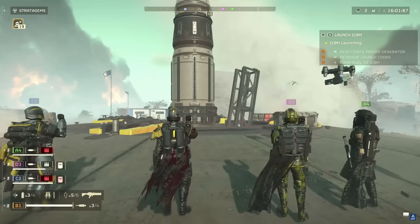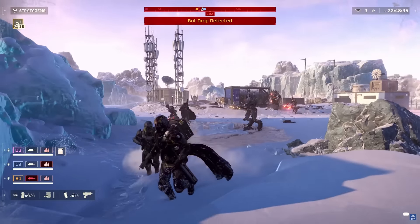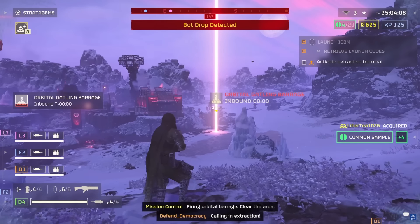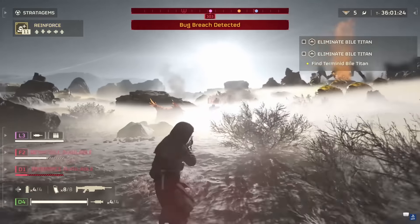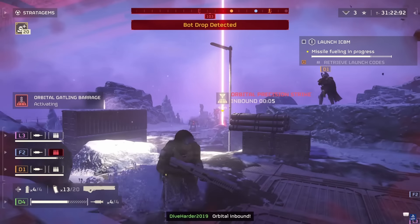On top of the currencies needed for upgrades, you also need currencies for upgrading your gear, and this is done in the form of war bonds. A war bond is essentially a compilation of different gear, with each item inside a war bond being unlocked by spending medals. Every second Thursday of the month a new war bond will be made available, which you can purchase with super credits — which in turn can either be discovered at points of interest during missions or purchased through the in-game store. You will be able to preview the content of a war bond prior to spending super credits on it, which is a good move by Arrowhead.